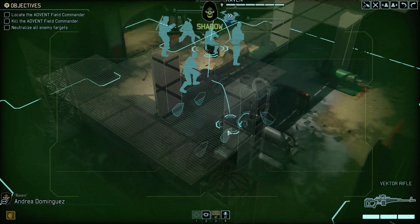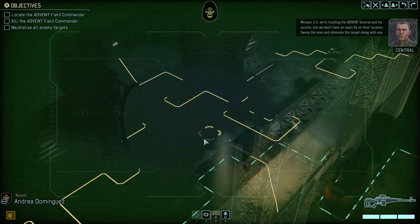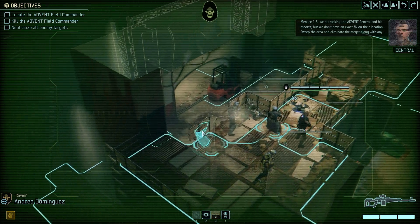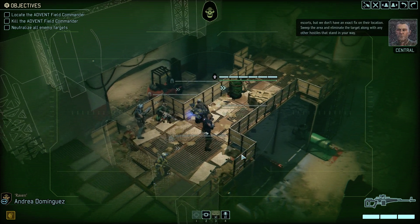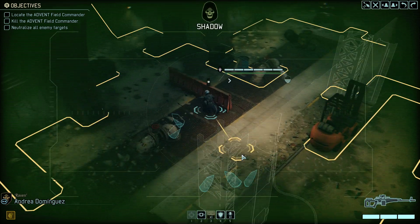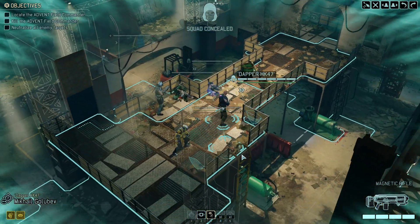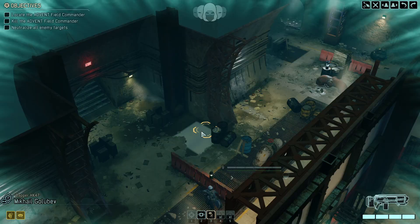And the tunnels under Los Angeles — with extreme prejudice. We're tracking the Advent General and his escorts, but we don't have an exact fix on their location. Sweep the area and eliminate the target along with any other hostiles that stand in your way. I'm feeling left. Remember, kids, don't double move — unless you know the area is clear, which I now do. Good to go.